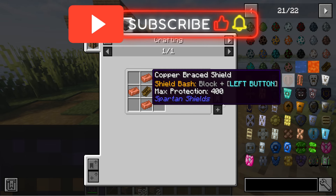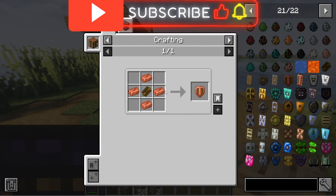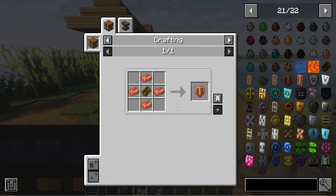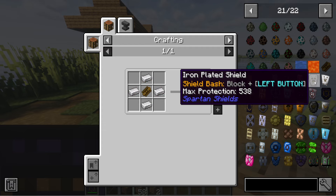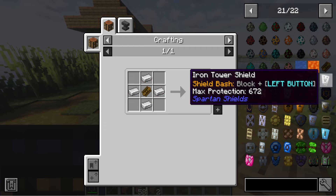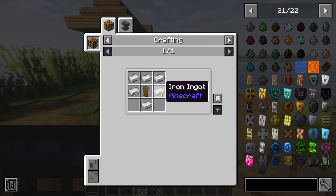Then you get the copper shield — same concept. The brace shield always uses the previous shield in the middle. If you want the tower shield, it's just going to have that in the middle but with copper around it. Then we have the iron plated shield, same idea, and we have the iron tower shield — same idea but using iron ingots.